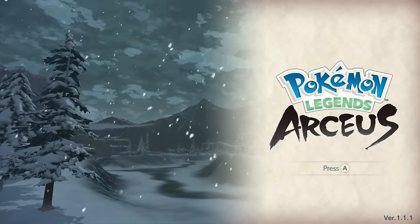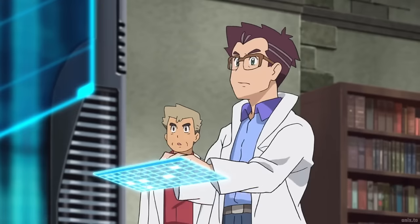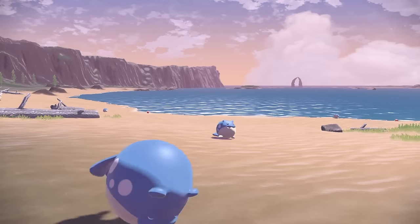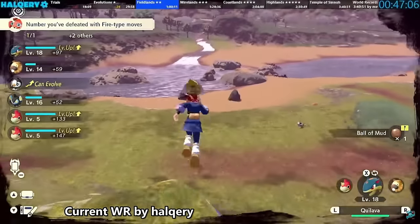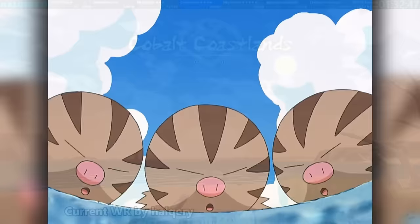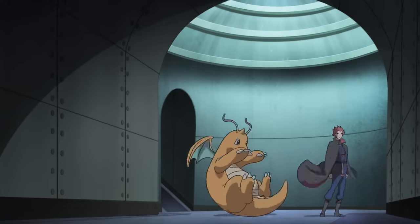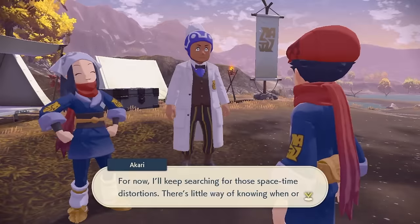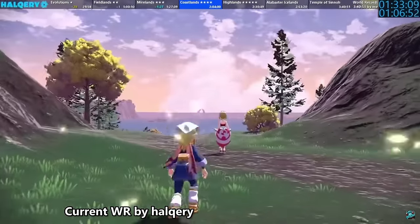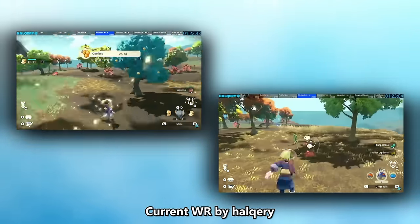Legends: Arceus was another challenge to route — not just because Ice types require journeying further into the game, but also due to the comparisons between options. The first Ice encounters one might generally find would be Spheal out in the Cobalt Coastlands, meaning we'd need to follow the speedrun through the rest of the Fieldlands and all of the Crimson Mirelands to unlock that beach. But after digging, it was found that a mon we've caught before — Sneasel — can be found in the Fieldlands' space-time distortions. Distortions unlock as soon as we touch down in the Mirelands, and the current world record run takes an impressive 26.5 minutes to complete that entire section. As long as we can get a distortion capture within around 40 minutes, that would be comparable if not better than a novice Mirelands speedrun.